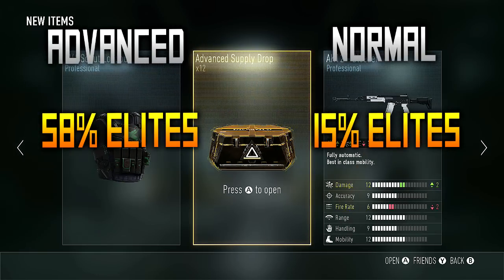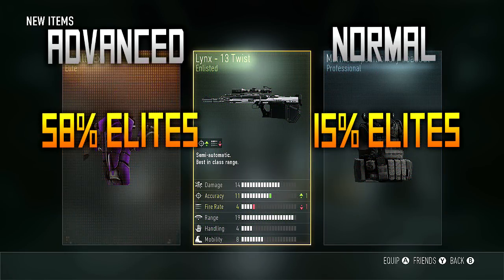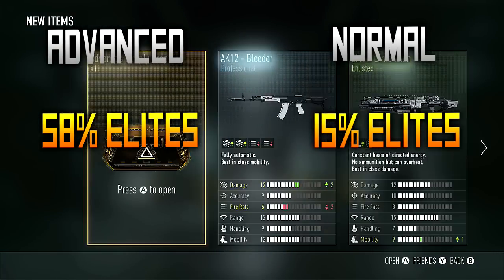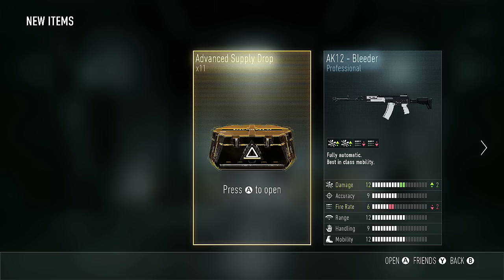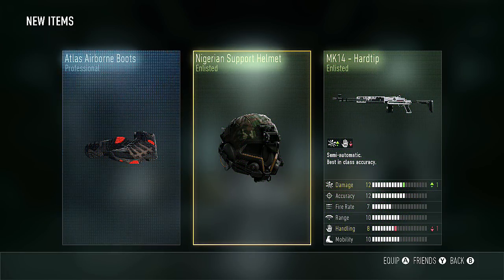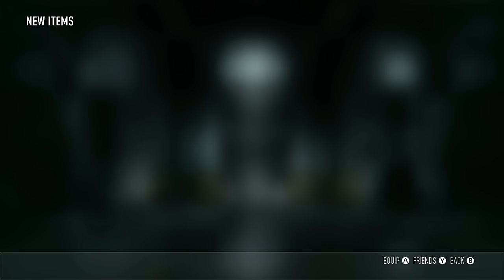That 58% is way better than a normal in-game supply drop, where there's only a 15% chance of getting an elite — which is really low and kind of disappointing. I want a higher percent chance of getting elite items, and I love elite gear. Even if it's elite knee pads, it's better than enlisted knee pads. With the advanced supply drop, it's nearly a 60% chance of getting an elite, at least in my case.